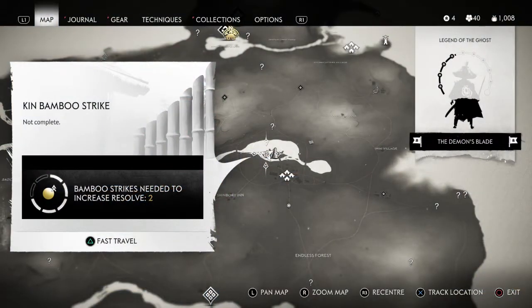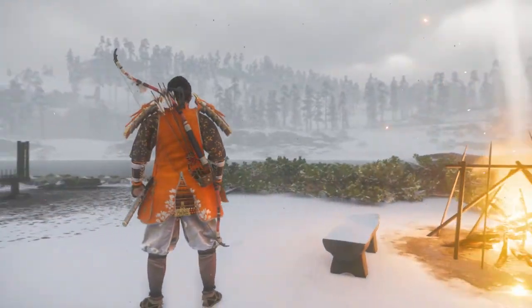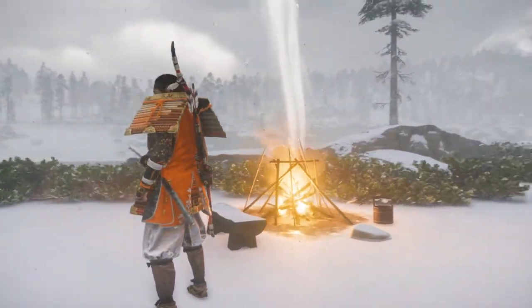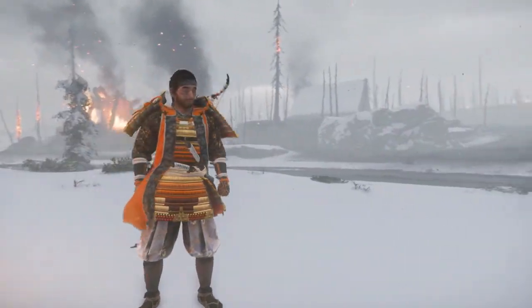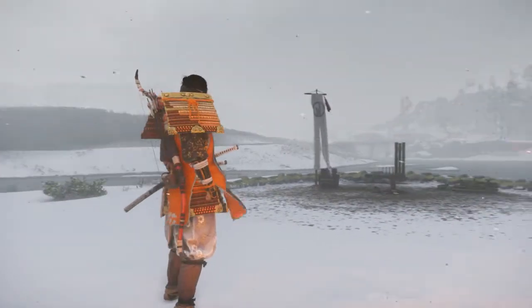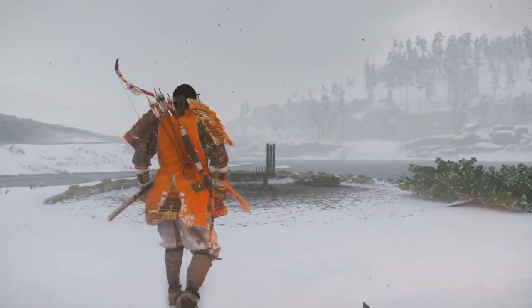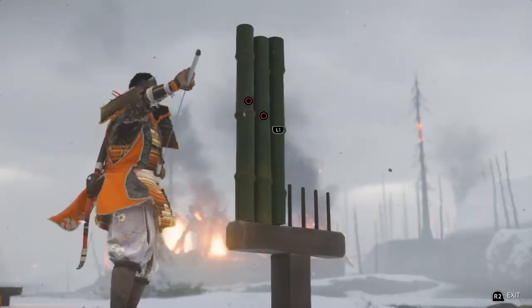Next one: Keen area, right in the middle of the lake, right near a pillar of honor which we have visited in a previous video if you want to go check that out. As we turn around we will see the pillar of honor just over there in the distance. The burning tree which we'll see in the story. And then there we go, one bamboo strike ready for cutting.